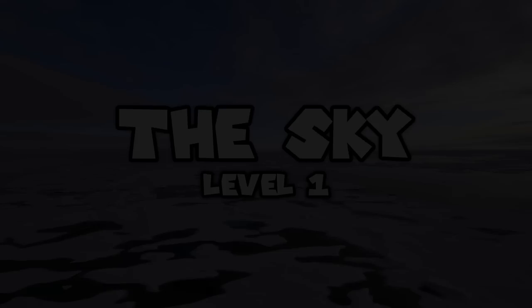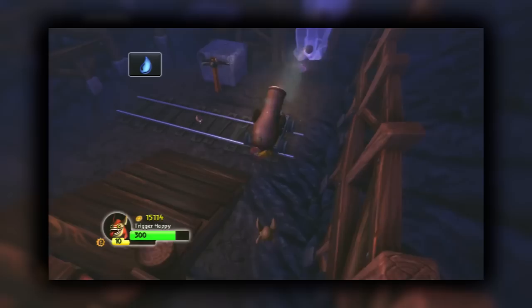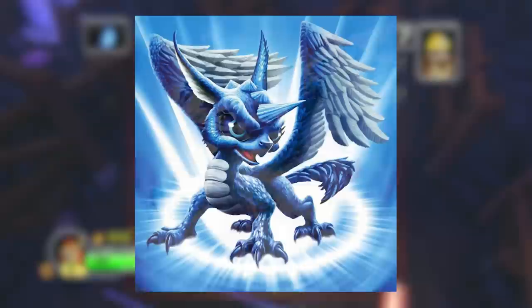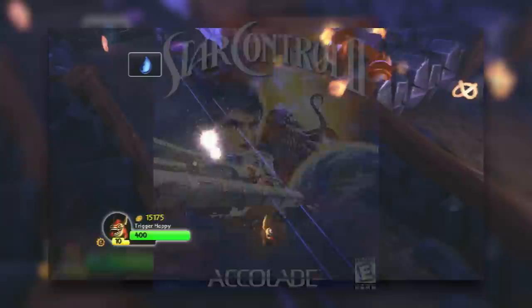Zoe Crystals can only be found in Skylanders Spyro's Adventure or in Skylanders Giants. In Spyro's Adventure they appear in Moloch and Mine, and in Giants they appear in Heroic Challenges. Zoe Crystals can only be broken with bombs, but four certain Skylanders can break them normally with their attacks: Prison Break, Crusher, and Flashwing. Strangely, Whirlwind on PC and Xbox 360 versions can also destroy them. Zoe Crystals are apparently a reference to an item in Star Control 2 with the same name.